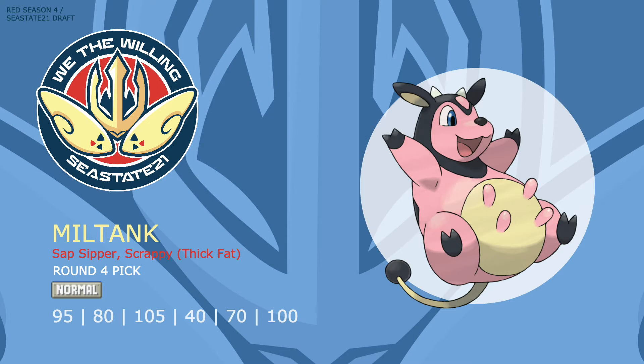Having a wall like this is incredible because of its base 100 Speed, which means certain wallbreakers will have to run more EVs in Speed and/or an undesired nature to make sure they're outspeeding something that wants to take hits. Miltank is my first hazard setter with access to Stealth Rock, as well as my first cleric with access to Heal Bell. Other notable moves are Milk Drink and Thunder Wave — and be careful for the week where I bring a surprise offensive set.